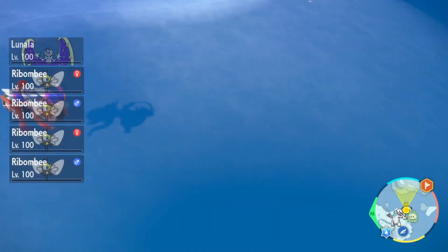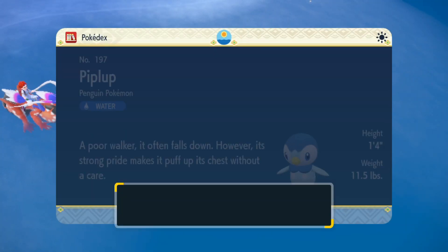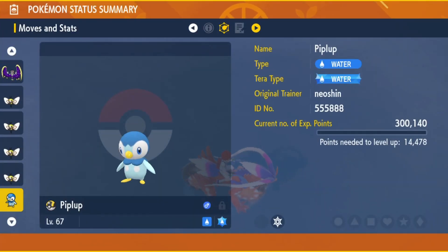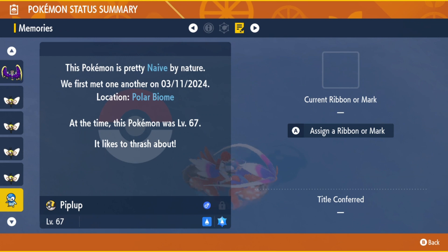Piplup evolves into Prinplup at level 16, and Prinplup evolves into Empoleon at level 36. Both Prinplup and Empoleon are not available in the wild, and they can only be obtained by evolving Piplup.